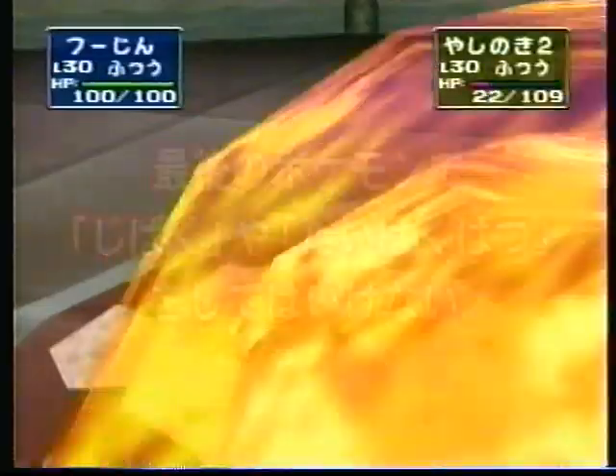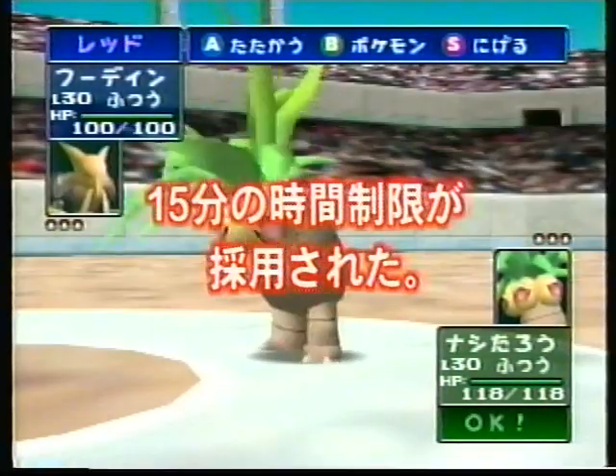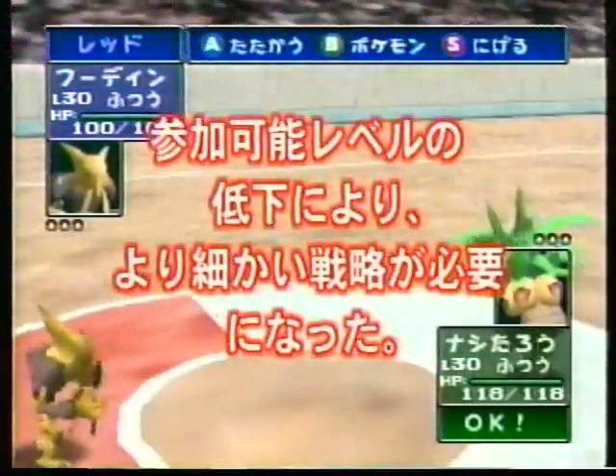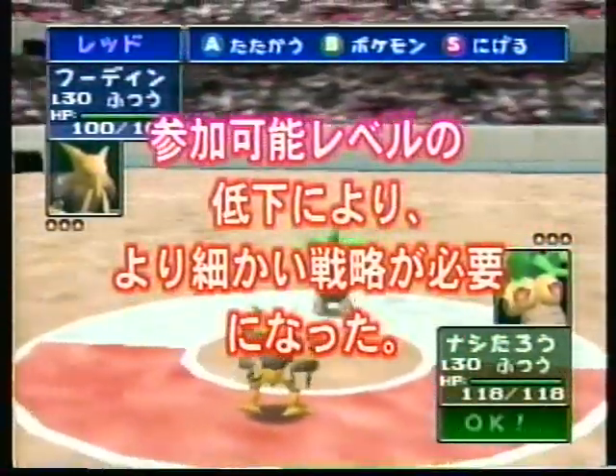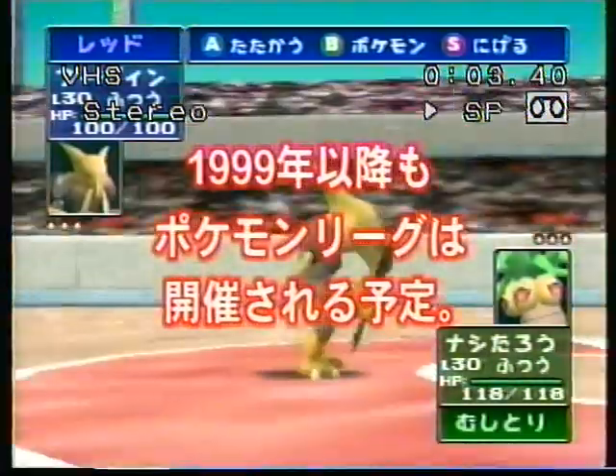今回のポケモンスタジアムカップでは、大会にポケモン6体をエントリーさせ、その中から3体を選んで対戦を行うんだ。対戦中の眠りや氷などの状態変化は、同時1体ずつまで。最後のポケモンで自爆や大爆発をしてはいけない。さらに時間制限が加わり、地球戦にも変化がありそうだ。また、不正なデータ使用に対するチェック機構があり、不正者には厳しい罰則が適用されるぞ。